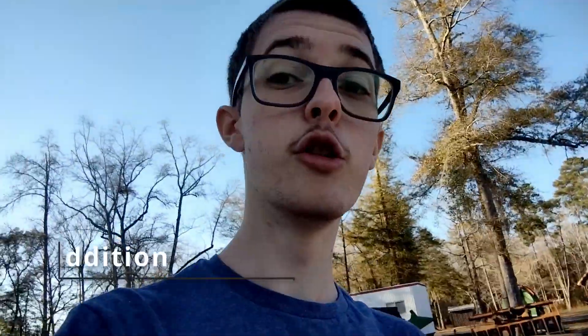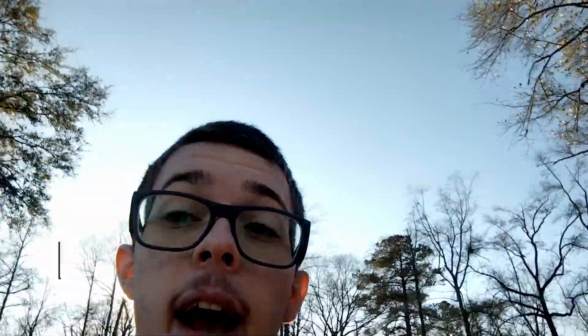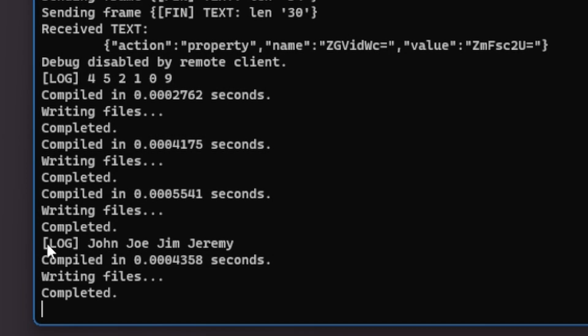I added a new feature called auto init, which, if you enable it, will automatically rerun the init command every single time you change the project or change the code in some way. So for every build you make, it'll just automatically rerun it, which prevents a whole lot of problems during development and rapid iteration. I also added append and prepend to preprocessor variables, which makes them more viable for use as arrays and lists. You can append items to the end and prepend items to the front. I also re-implemented it internally so it's much more efficient and not copying the array over every time.